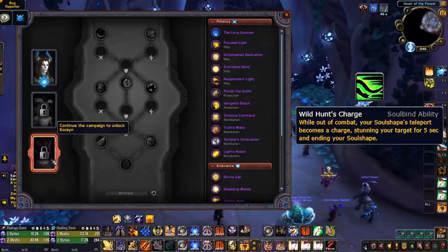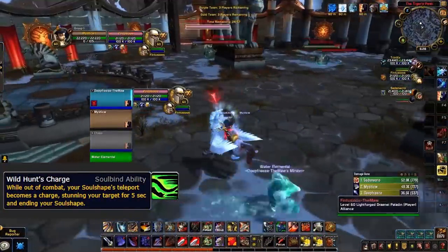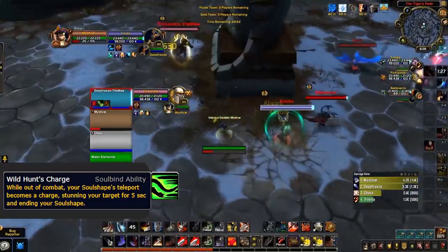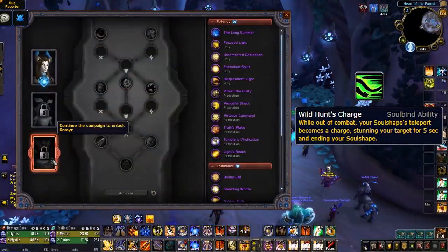Wild Hunt's Charge, on the other hand, is a lot more promising. This turns your Soul Shape into a charge when used while out of combat, stunning your target for 1.5 seconds in PvP and ending your Soul Shape. This ability has the potential to be really powerful for classes that have limited mobility and want to engage in melee range as quickly as possible. The added charge stun is a nice perk for helping gain momentum quickly in the opener. However, this trait will mostly only be useful in the opener because of the combat requirement. It's also worth noting it may actually be impossible to get the charge off in time against some comps on some maps because of the distance requirement. With my testing so far, I have been able to get the charge off in time against some classes and it has proven to be quite useful.